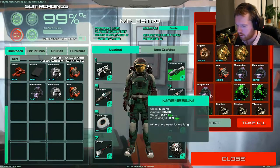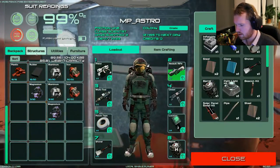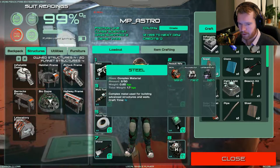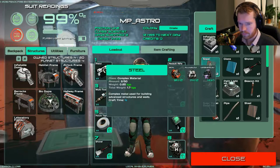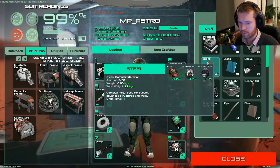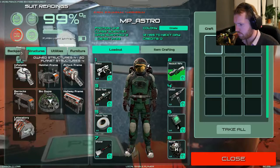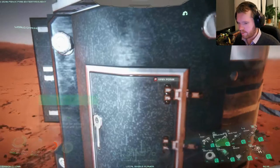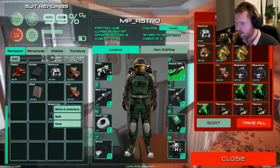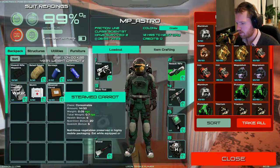Yes, that was correct. I need to build up a little bit more so I have some extra so I don't have to go and build it every single time. There we go, that should be enough. And finally we just need the glass - luckily that's easy to get and free. Let's store all the materials.